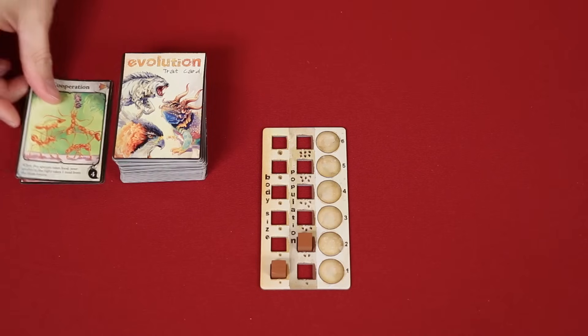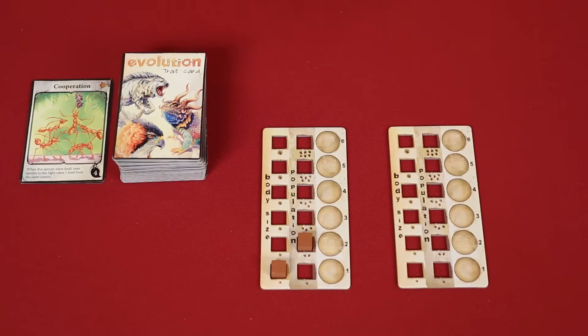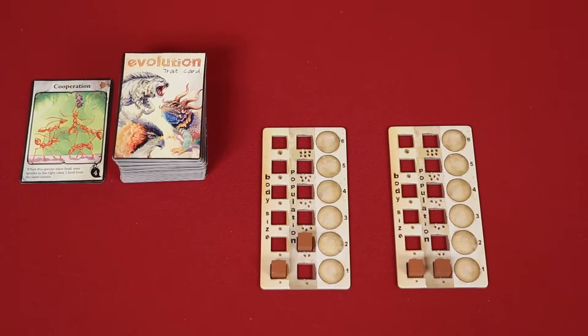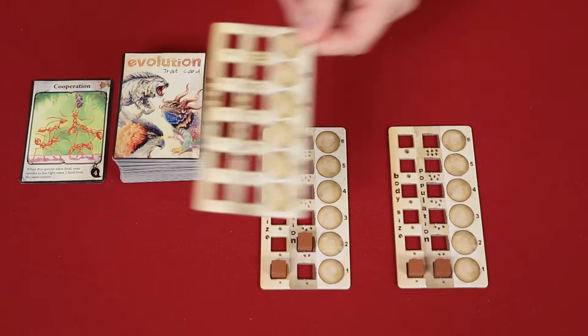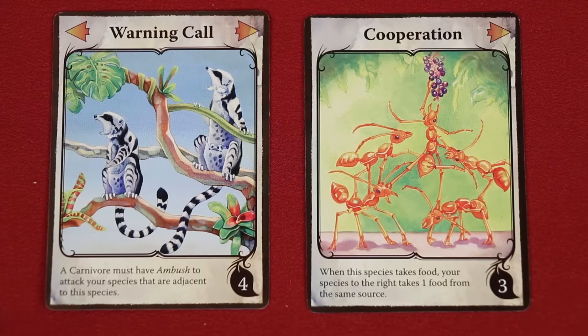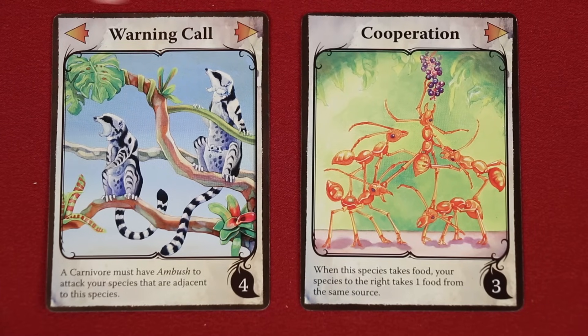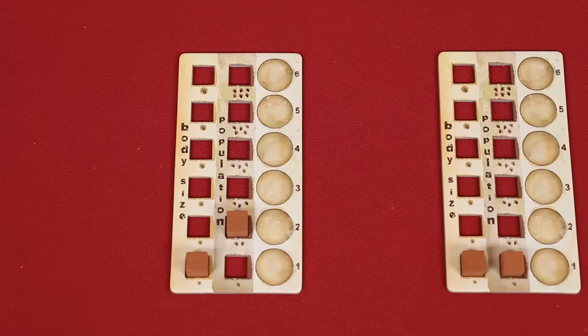Another option is to discard a trait in order to start a new species by collecting a new species board and placing markers in the lowest positions of both tracks. There is no limit to how many species you can have at a time, but when placing them you must always put new species either to the right or left of your current group of boards — you can never put them in between two other species. This is important because some traits have arrows in the top left or right corners, meaning their abilities affect adjacent animals.